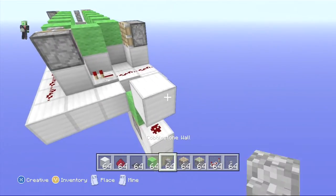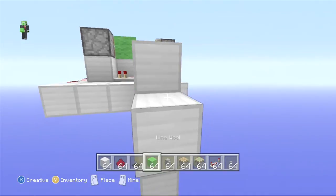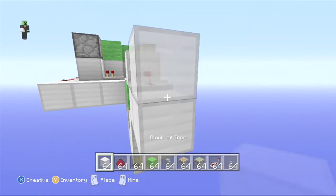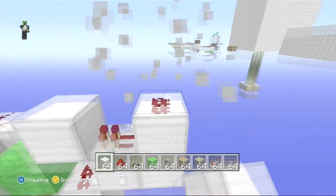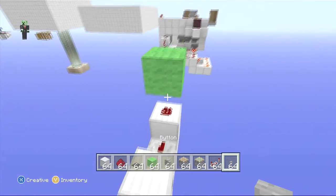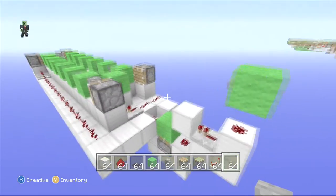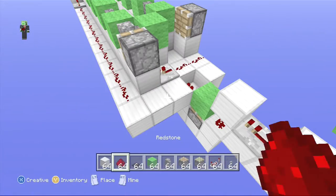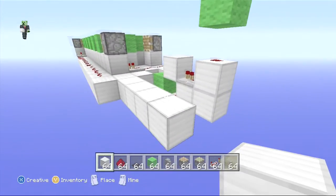Put a block on top, a block to the side of the dust repeater going into that, redstone dust on top, a block on top of that. We need a button right there — that's going to be our on-mechanism. If we push this button it'll turn on, but we don't want it on just yet because we're going to make an off-mechanism.